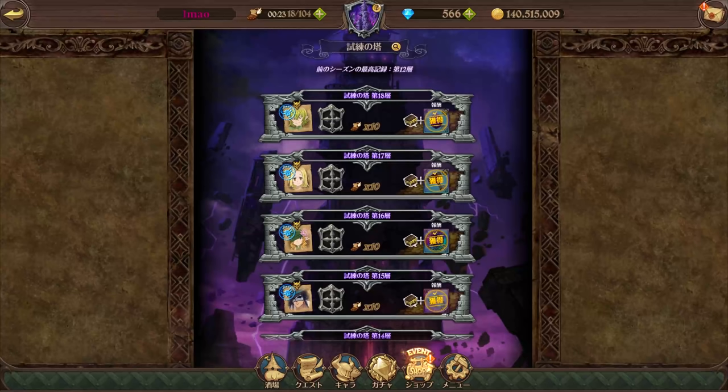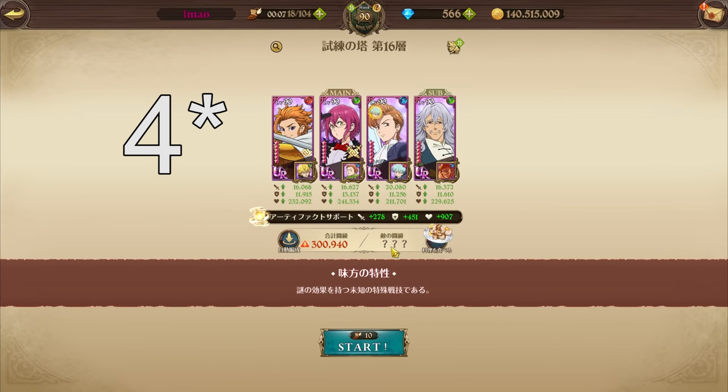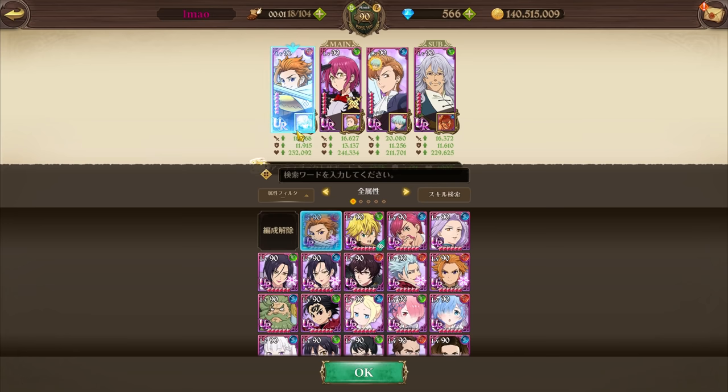Three new stages for Tower of Trials have released and these three stages are a bit gimmicky and a bit hard. For Stage 16, the gimmick is very simple: if you have five buffs on your characters, you get a massive stat boost. So either run Red Arthur or Margaret — if you do have Margaret, use Margaret for sure.